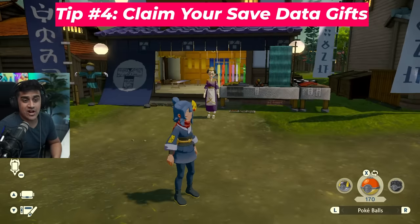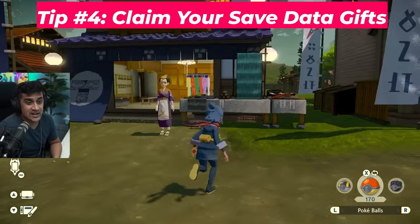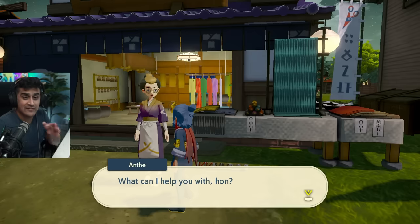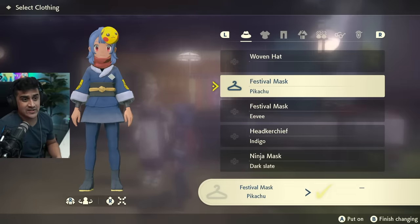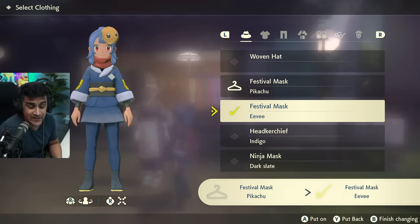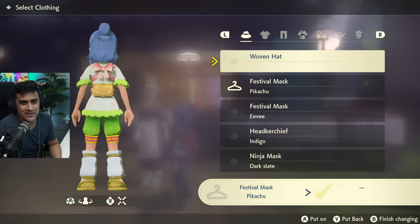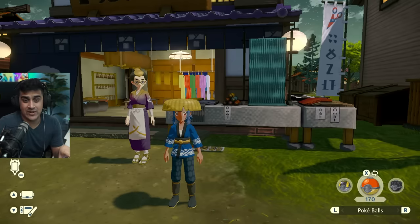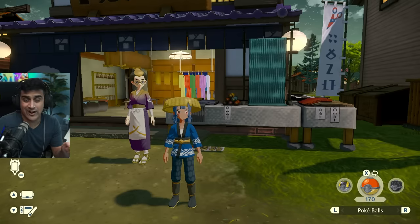When you're able to talk to the clothing lady at the start, don't forget to claim your special rewards from Pokémon Sword and Shield and Pokémon Let's Go Pikachu and Eevee if you have that save data on your Switch. You can get the festival mask for Pikachu, the festival mask for Eevee, and a Shaman outfit. If you played Sword and Shield, you'll have a post-game Shaman quest, and if you played Brilliant Diamond and Shining Pearl, you'll get a Darkrai quest post-game.